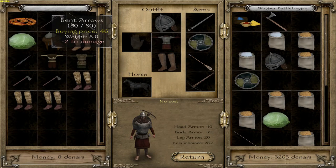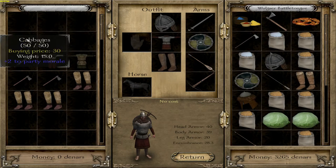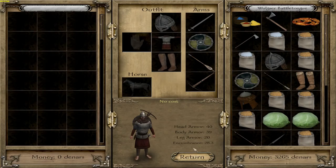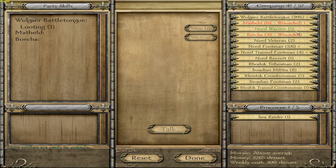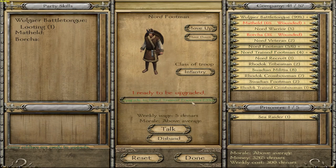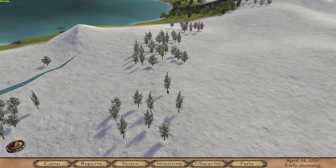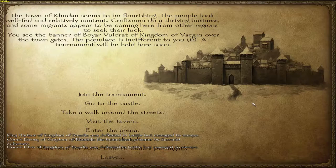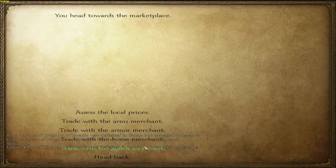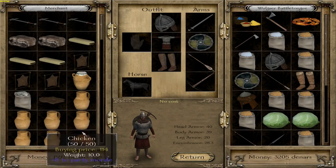A sausage is nice. That was basically an attack on one of the bandit lairs - did kind of well, not too good, but alright. Morale is above average, which is also kind of nice. Not going to do any more tournaments right now - we are at the 20 minute mark, so I'm going to do that in the next episode.